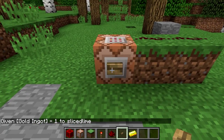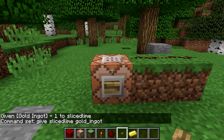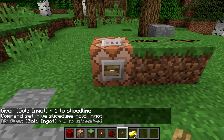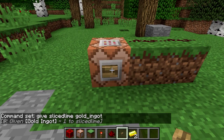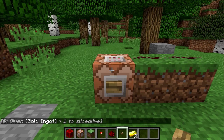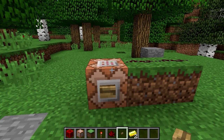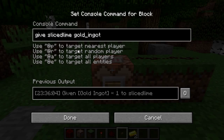Now let's say I wanted to put this into our command block: give slicedlime gold_ingot. Press the button and it still gives me a gold ingot, so that's great. Now I have a machine that gives me gold ingots. However, let's say I wanted to share my fancy gold-giving machine with you guys — that doesn't work because it only gives a player named exactly slicedlime gold ingots. This is where we need command selectors.